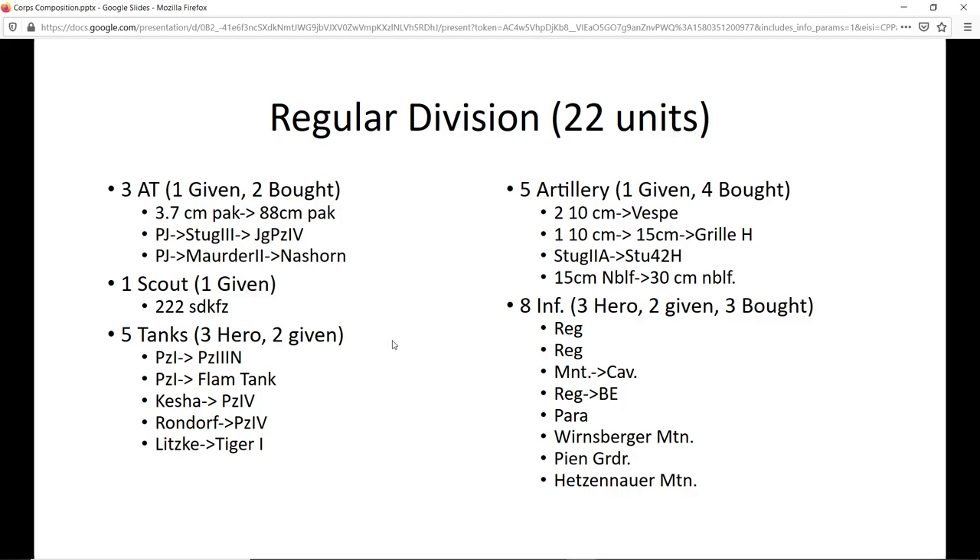The regular division gets noticeably weaker in '44. There are only five artillery pieces. I'll try to upgrade them in '43 — you can see the evolution: I'll get a couple Wespes, then a GrH, and a StuG which either upgrades to the StuG 42 or the GrH — I don't remember. The 15-centimeter upgrades to another variant. There are a lot of different types of artillery and I want to showcase all of them. The Nebelwerfer will eventually become a 30-centimeter, probably not until '44 — that high ammo count is nice.